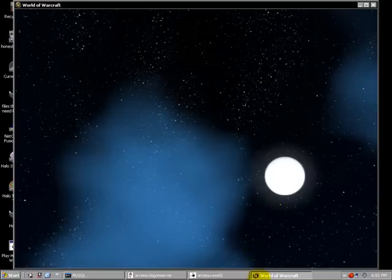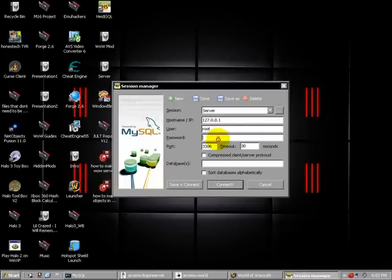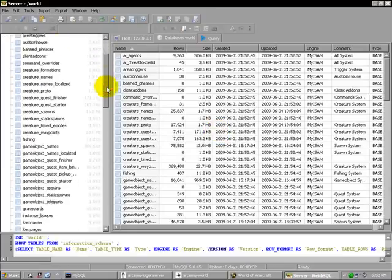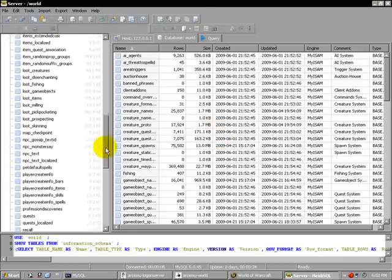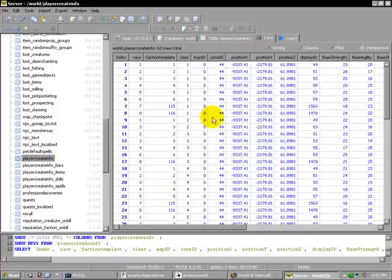All you have to do is have your server running and open up RDSQL. Go into your database, go into world, go down to player_create_info, then data, and here we are.